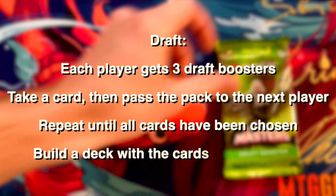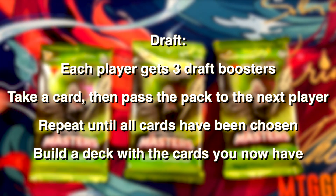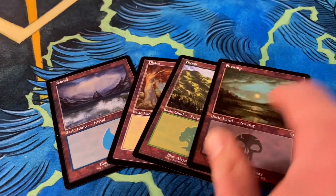In Draft, it's a little more complicated. Each player starts with three boosters, then opens one at a time. Choose a card from the pack, then pass it to the next player. Repeat the process until all the cards have been chosen. Then open the next booster and repeat the process, this time passing the pack the other way around. Do this again for the last booster. With the cards you now have, you'll build a deck. And don't worry about basic lands — they'll be provided.